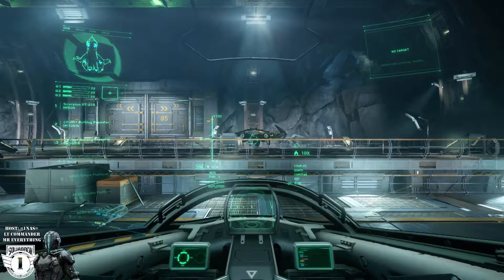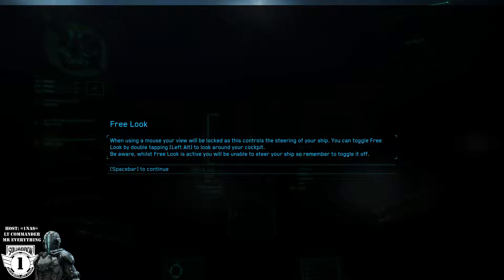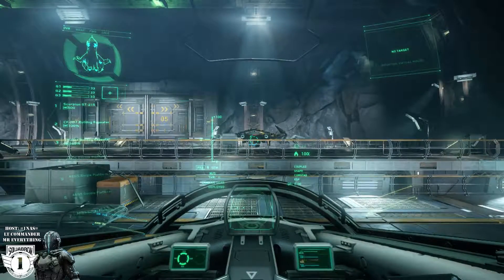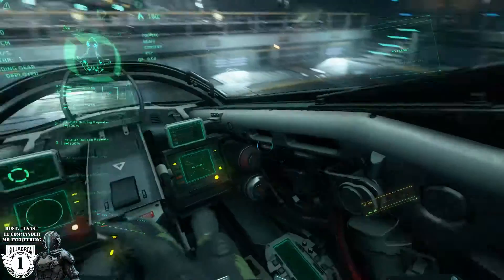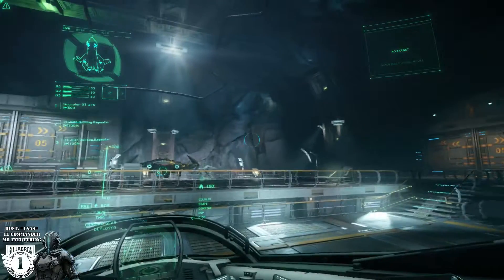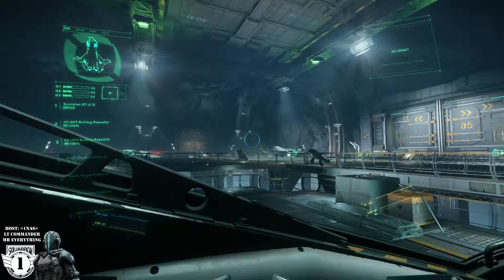First things first: take a look around your cockpit and familiarize yourself with the layout. It's imperative to quickly find and access specific controls — last thing you want to be doing in a scrap is bringing up the instructions. With left alt you'll notice the majority of your systems are disabled. I'll be controlling when they're on and offline to simulate potential scenarios and combat situations.